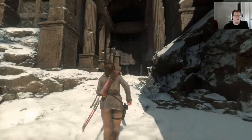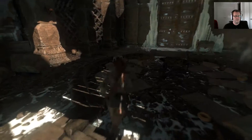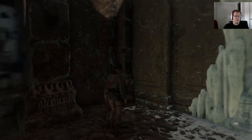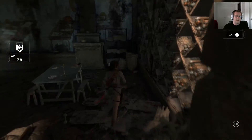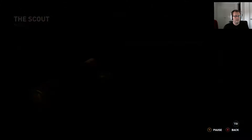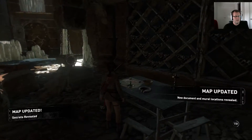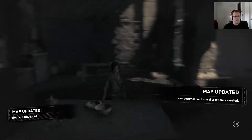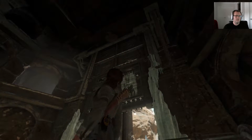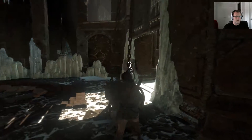This is the challenge tomb right here. We'll go straight for the shiny object - you can probably see in the background, that's where we need to go. I'm just going to collect a few of the items scattered around. This was some sort of a shrine - pilgrims came here to show their respect. This is obviously what we need to do eventually, but I bet if we do this now, nothing happens.